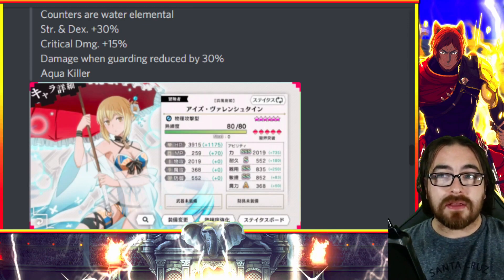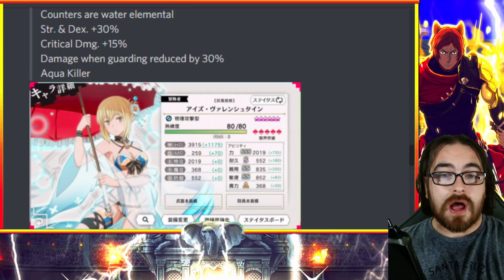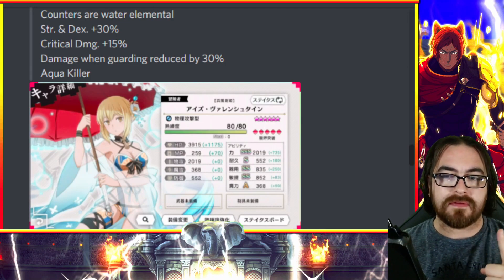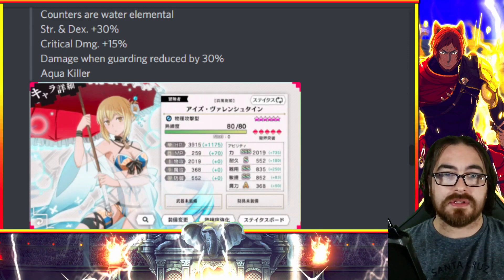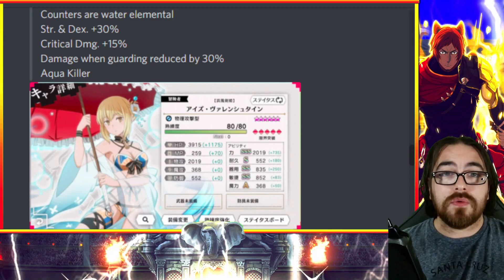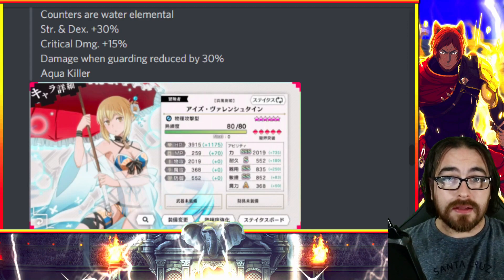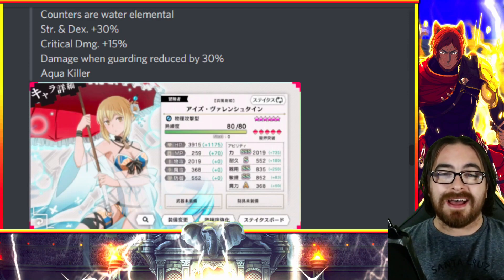Especially if you're free-to-play — don't summon on everything that comes out. For example, I kind of need to summon on this Eris and hope I get one copy because I don't have any units that lower water resistance. I have amazing water units that do damage, but not a single one that lowers water resistance. Other than that, I'm not summoning — I'm not spending my Iris when season three is coming.